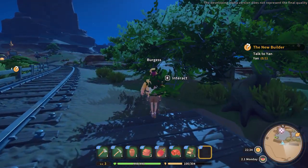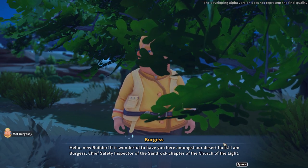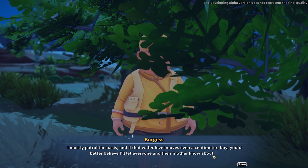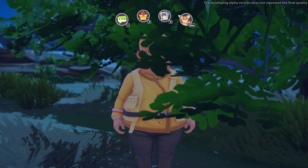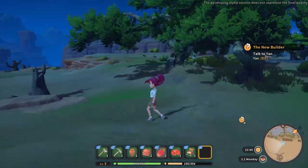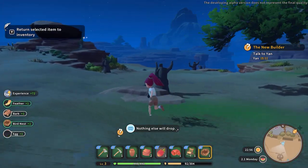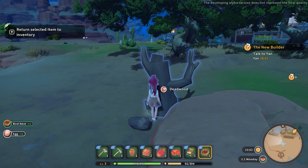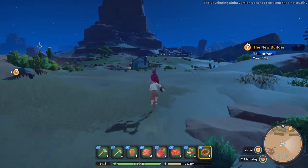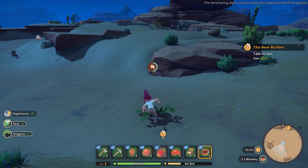We meet Burgess, chief safety inspector of the Sandrock chapter of the Church of Light, who mostly patrols the oasis and watches the water level obsessively. If you watched my demo let's play, you'll know I got yelled at by Burgess big time — I was still learning the game and accidentally cut down a tree I shouldn't have. He showed up and I definitely got scolded. Don't get on Burgess's bad side — heads up on that!